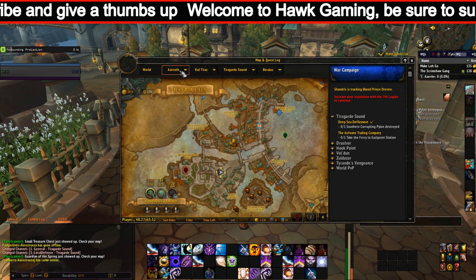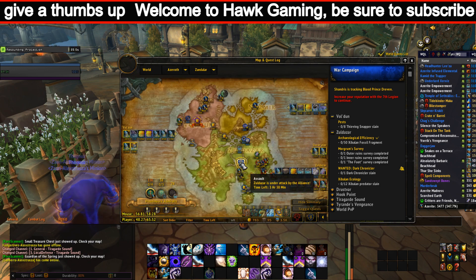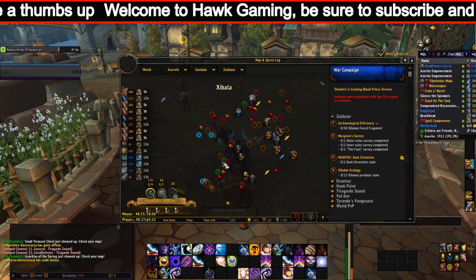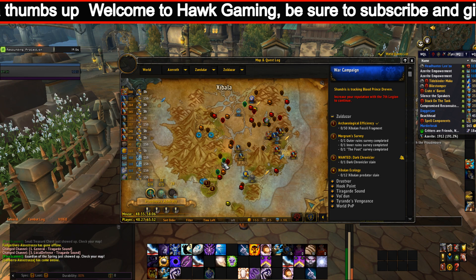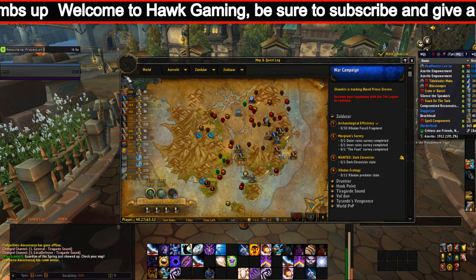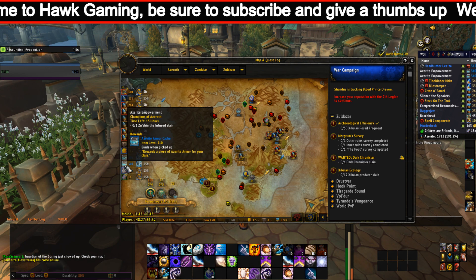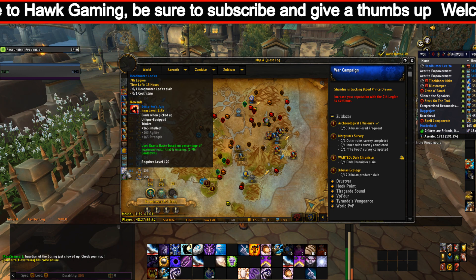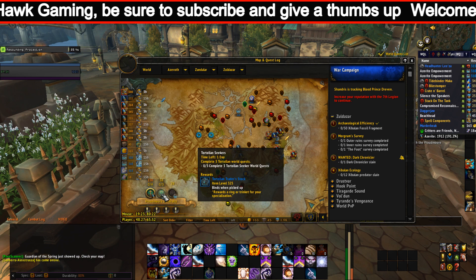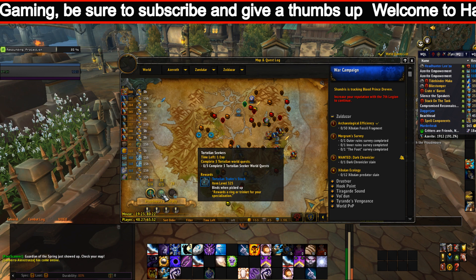However, in 8.1, World Quests award twice as much reputation. You'll also need to complete the Special Recruitment questline, which demonstrates why the Void Elves have decided to join the Alliance rather than the Horde. The Void Elf recruitment scenario requires you to complete a short questline available after you've purchased Battle for Azeroth and completed the achievement and reputation requirements.